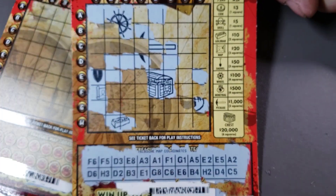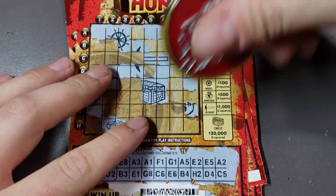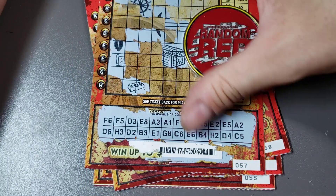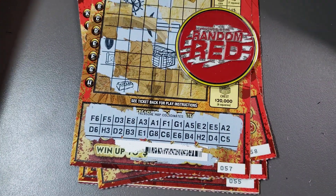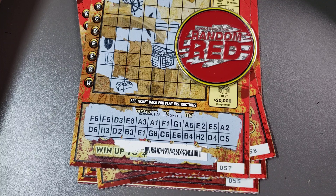But look at that, that's a $10 winner, makes us holler. We spent 15, got back 10. Let me know what you guys think about that situation and that strategy — not really strategy, but the way I go about these $3 tickets: buy a decent amount, scan the barcodes, and only scratch the winners for this ticket. If you did enjoy, don't forget to leave a like, subscribe if you're new, and we'll see you on the next one. Take care, goodbye!